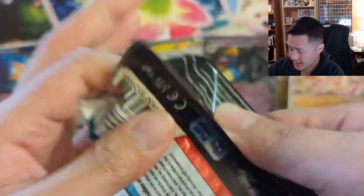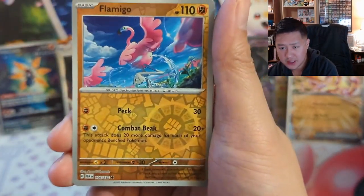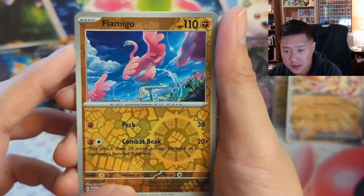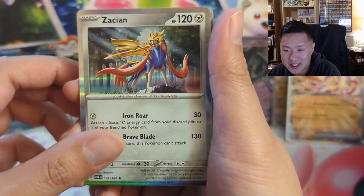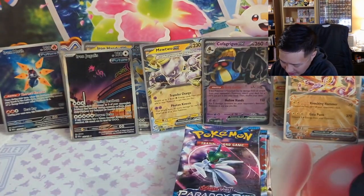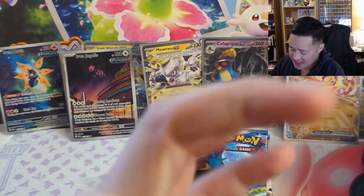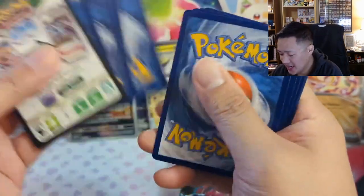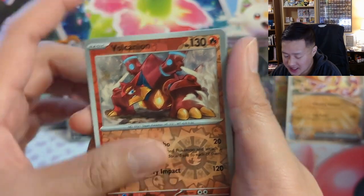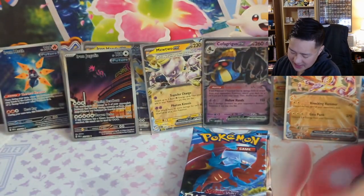Two packs remaining — as always guys, if you want to support the channel the easiest way is to like and subscribe. Shoutout to all the patrons out there. Flamingo — it's literally Flamingo! A Zacian, Zamazenta — I'm wondering if their popularity will ever go up. They were kind of cool but on the TCG side they just did so many reprints — the gold form and then other forms. I feel like the TCG didn't really do them justice. Curious if they'll rise in popularity — not optimistic but they do have some potential.